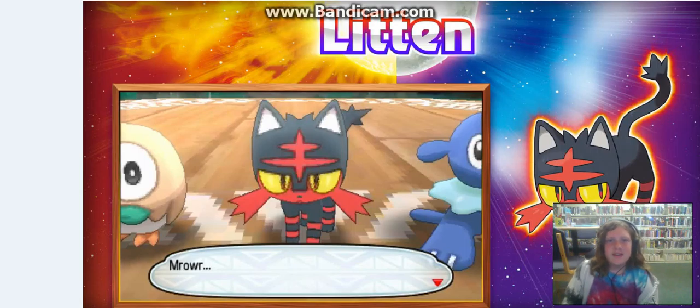Now we're going into Litten, which is a fire cat. And when it evolves, I'm guessing it's going to be fire and dark. As you can see, it looks like a dark type.